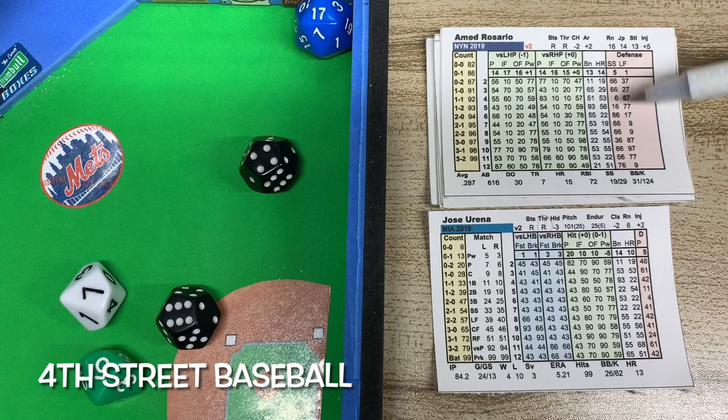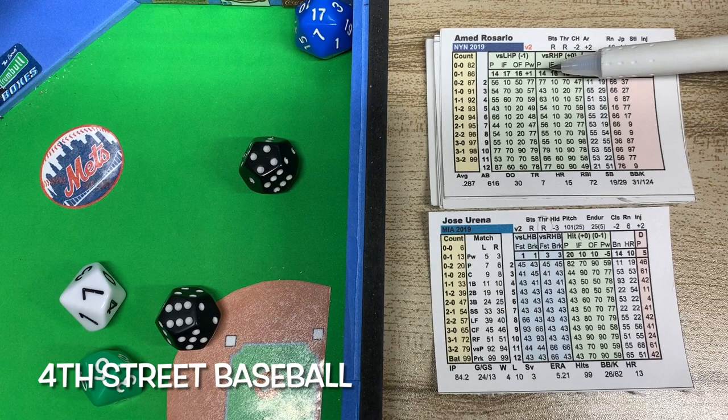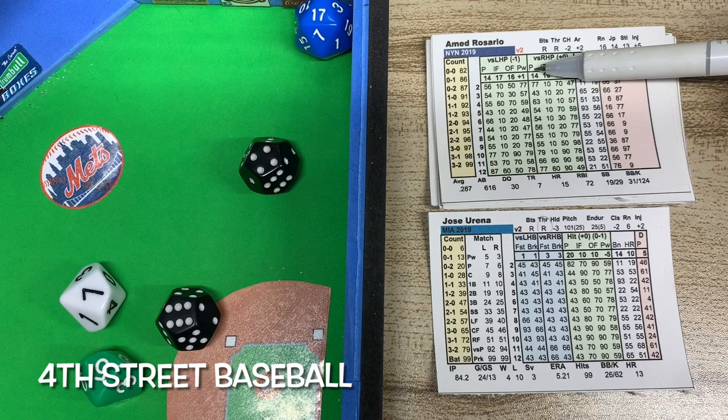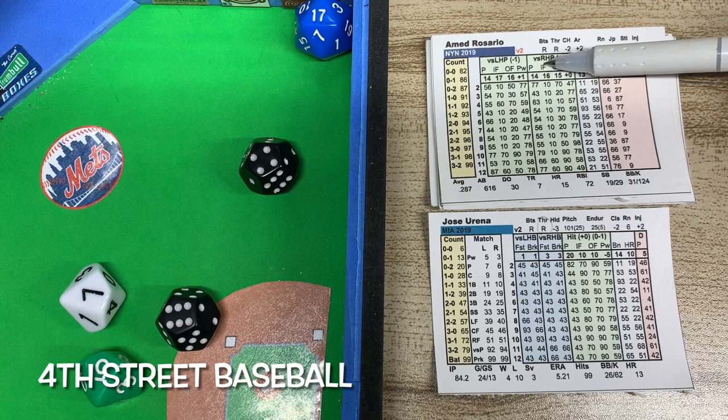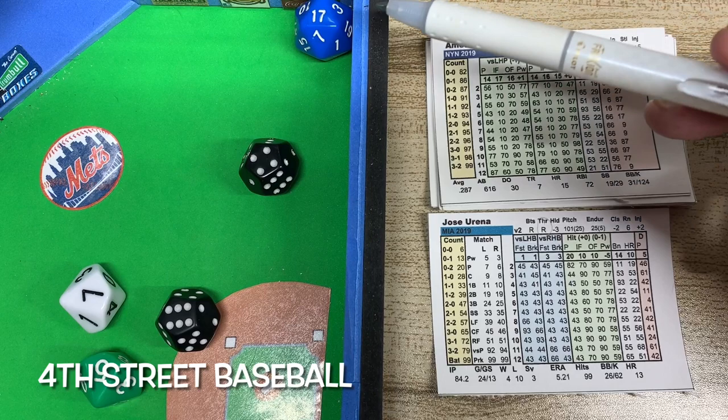The defensive column on the pitcher is down here — 'defense pitcher' — where you'd read it off, and there's a chance for an error on a 4. Going back to the pitcher column, it's a 14 on top — the pitcher number on the batter card versus a right-handed pitcher. You subtract 3, making it an 11. The D20 is a 17, so the pitcher wins the matchup.